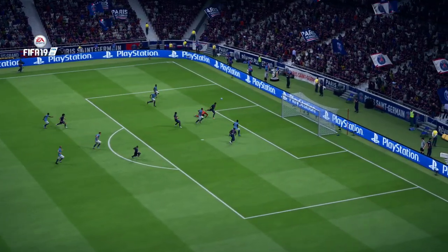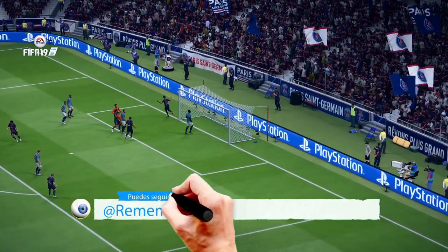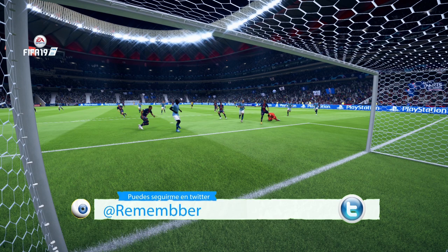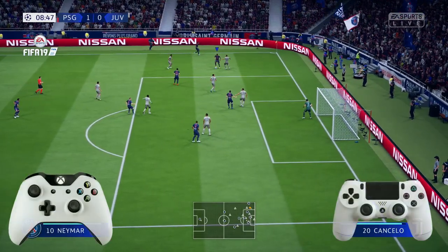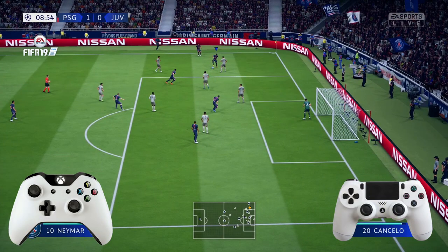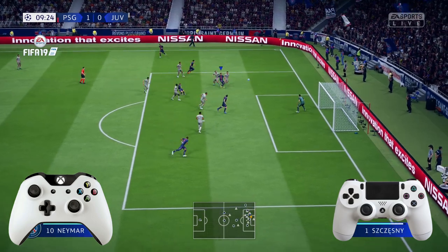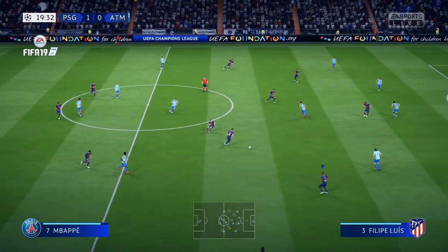This Neymar sombrero is spectacular. Let's show it again — first slowly and then fast. In the next clip we'll show how to do it from the wing, with the player facing downward, which means we push the joystick first up, then down twice in quick succession: up, down, down. That's it — that's the key. And you'll get this Neymar sombrero.